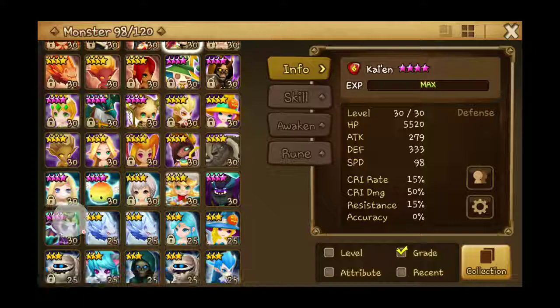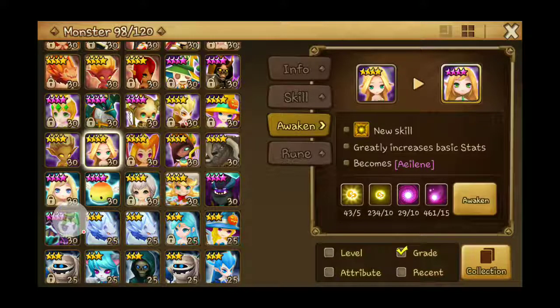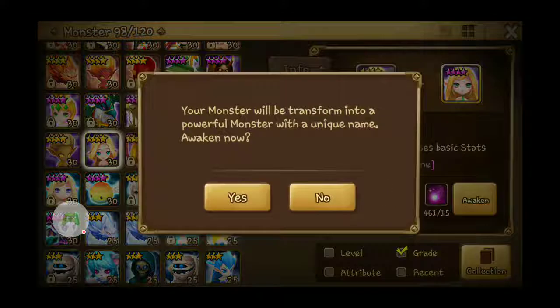And last but not least, we need a Wind Fairy. Wind Fairy becomes — is it pronounced Eileen? Once again, it's 5 Essence of Wind mid, 10 Essence of Wind low, 10 Essence of Magic mid, and 15 Essence of Magic low. And there she goes. Ta-da! Cute pigtails, love it!